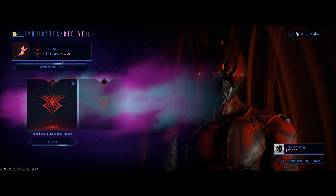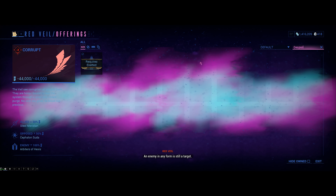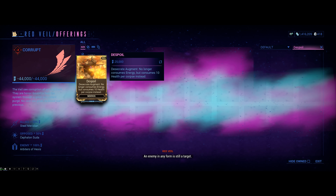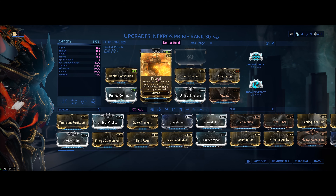To get the Despoil Augment you must purchase it from either the Perrin Sequence or Red Veil. Alternatively, it can be traded for 10 Platinum if you are not high enough with the factions.